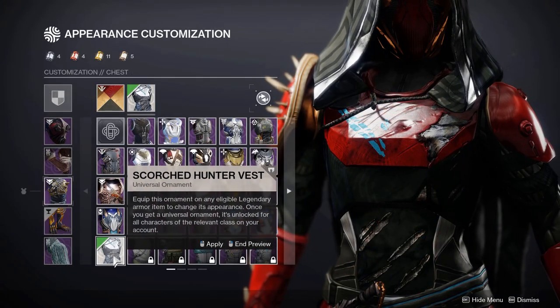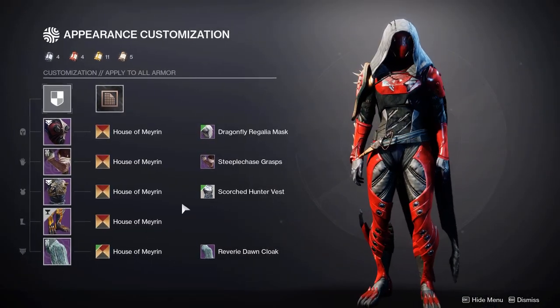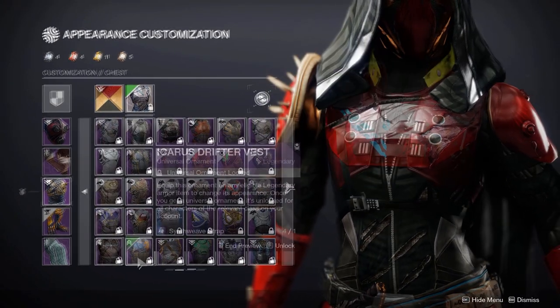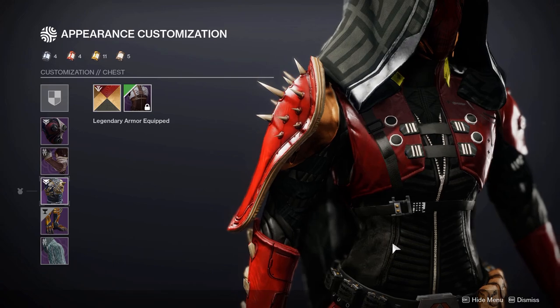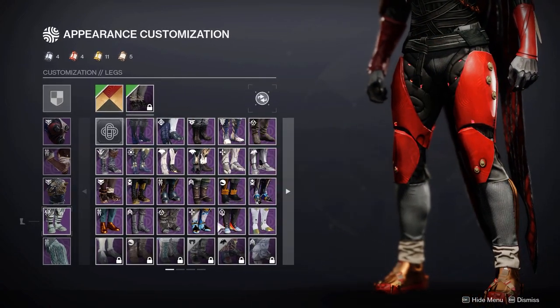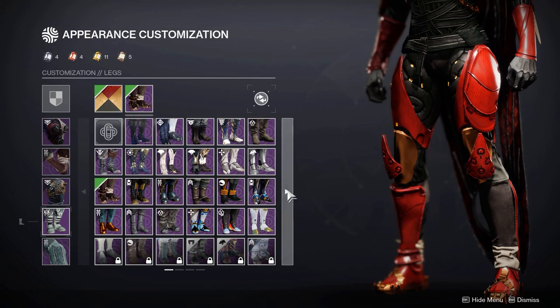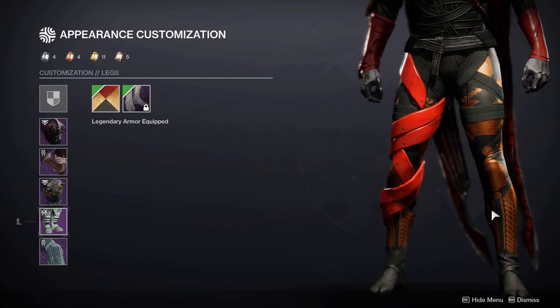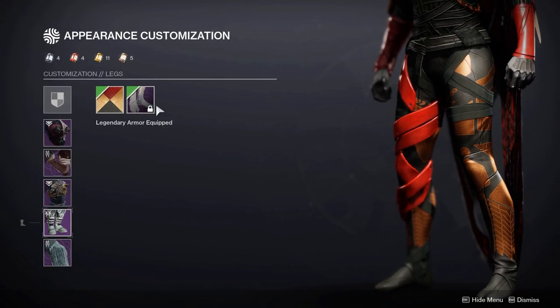Moving on to some chest plates — you could use the Scorned Hunter Vest, mainly because of the torn look which could suit really well, and we also have the Icarus Drifter Vest from Legendary Engrams. For the boots, you could use the Wild Hunt or the Steeplechase — both can look really good — or maybe even the Leviathan Normal Boots, because the strap design matches with the chest plate.